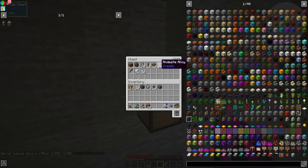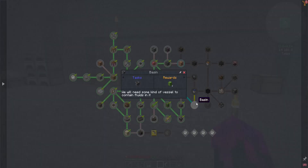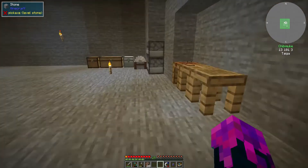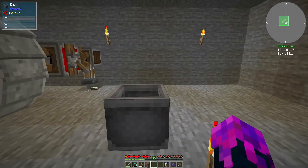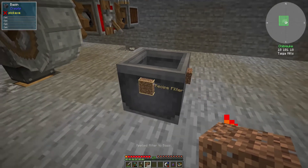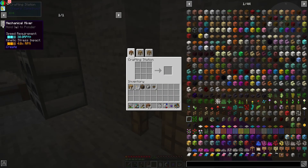Let me prepare the rest of the resources. I think we will need the basin as well, which requires five andesite alloy. This is for holding stuff. I can filter it — for example, I put dirt there and then only dirt can be pulled out when I automate this, but we don't really need that yet. We can make the whisk and the mixer!